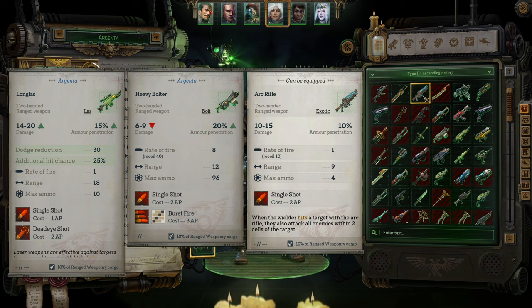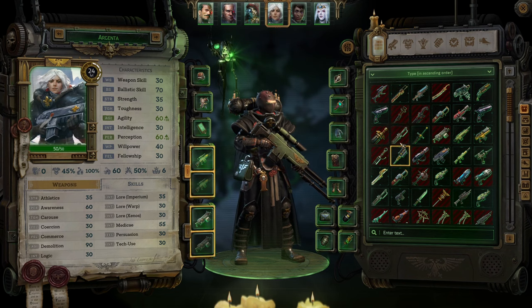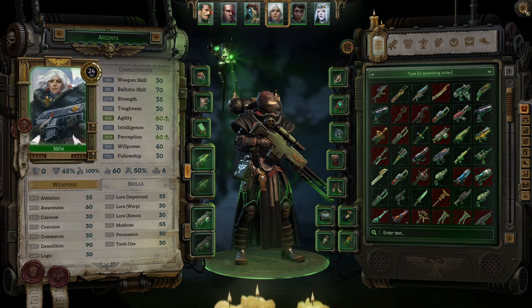I wanted to explore the arc rifle on Argenta as well, but it only has single shot and the single shot costs 2 AP, which makes me a little bit anxious. In any case, we're going to try this out and see how it works.